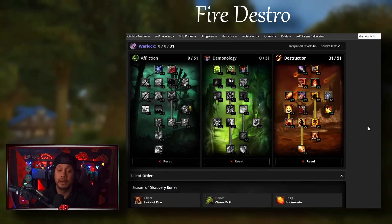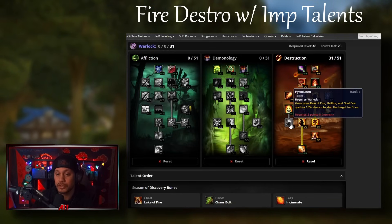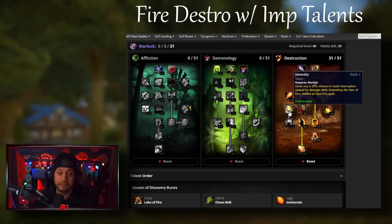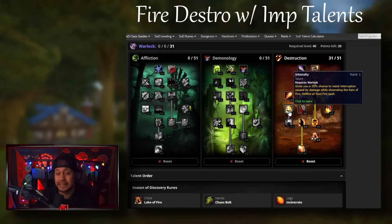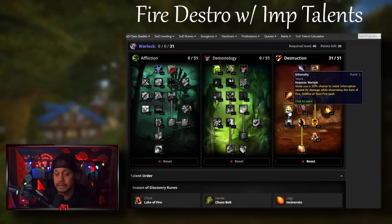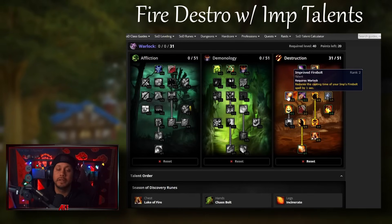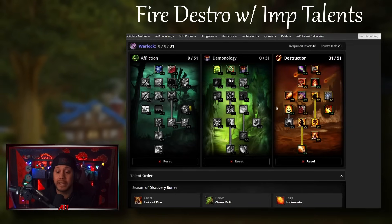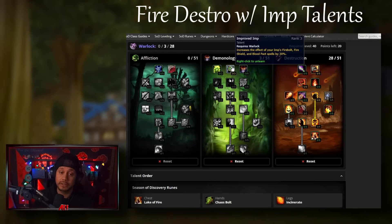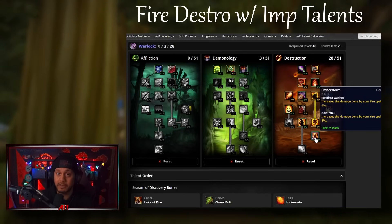I think this is going to be the best fire destro build and the best warlock DPS build overall. The next talent build is a variation - the only difference is I removed two points from Intensity, which gives you 70% chance to not get knockback on your Hellfire. For purely single-target DPS you don't really need this. You can sack those two points and put them into Improved Imp. If you're running Improved Firebolt, I feel like you should always run Improved Imp - but the problem is that's three points and you can't afford three points here.